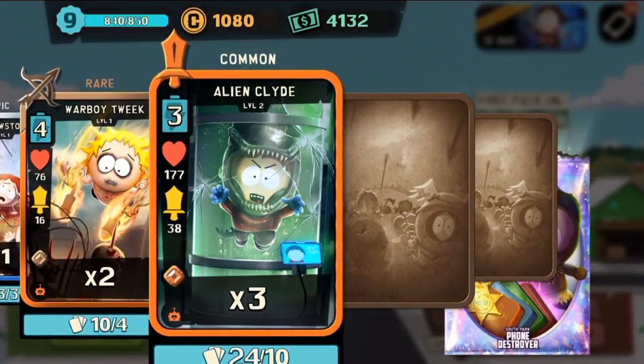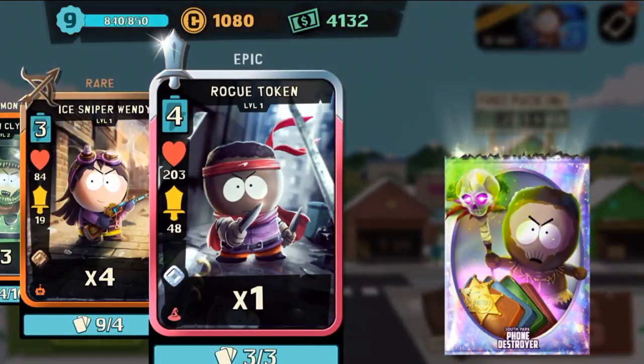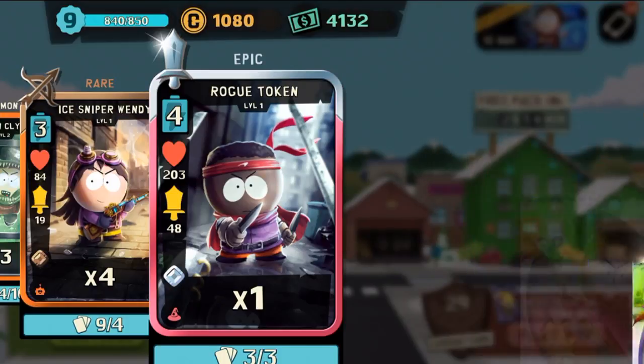Three alien Clydes, four ice sniper Wendys — can this be our legendary? No. We got one rogue token, which brings us to level him up to two. Not bad. Some cards we actually use, and we still have a bunch of leftover cash.